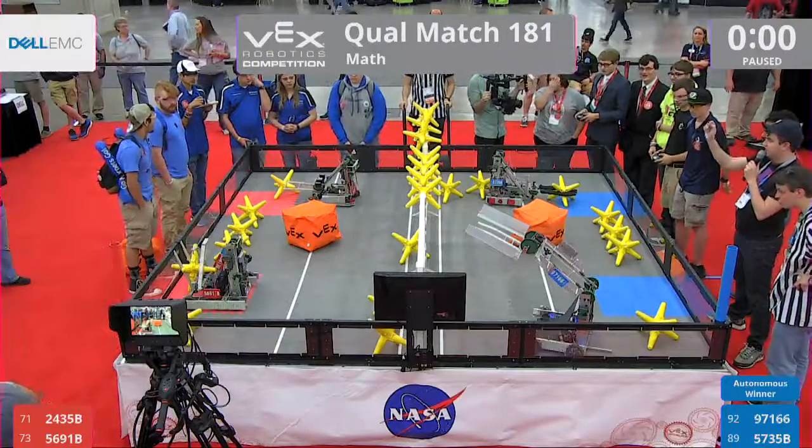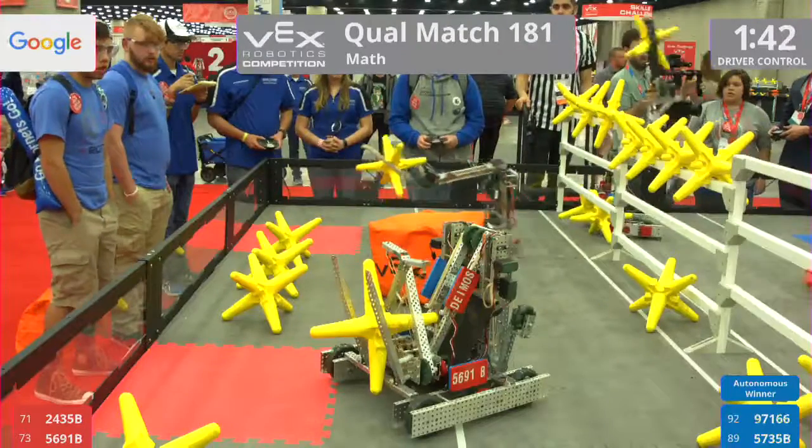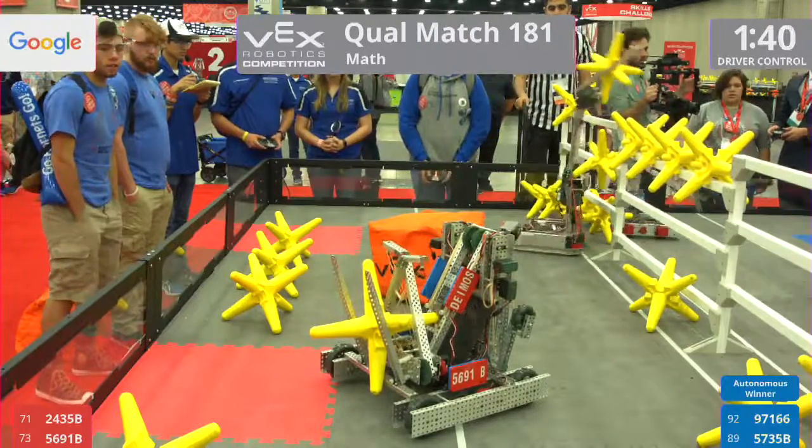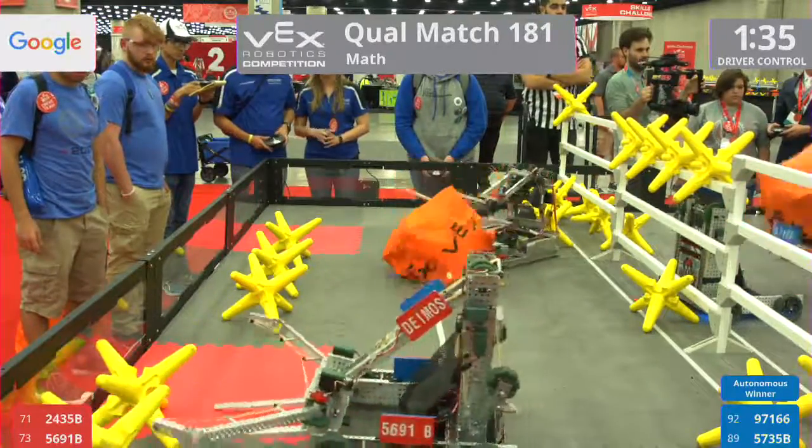Drivers take control in 3, 2, 1, go! Blue Alliance gets that autonomous bonus. 9-7-1-6-6. They picked up the cube. They're making their way to that center of the field. They're going to try and clear that fence off and score that cube at the same time.